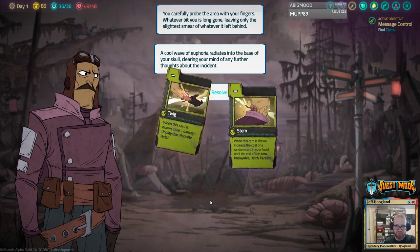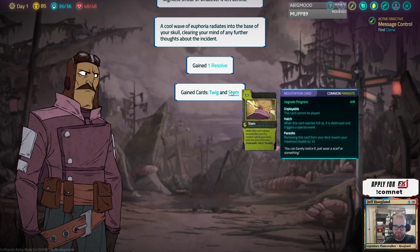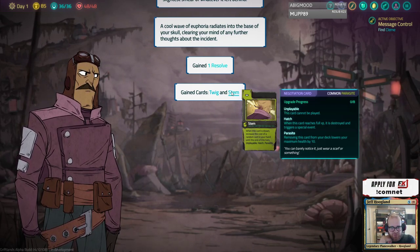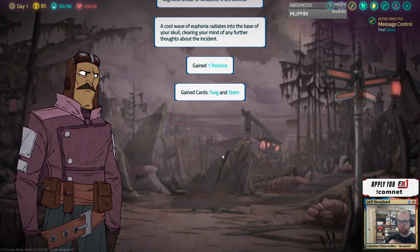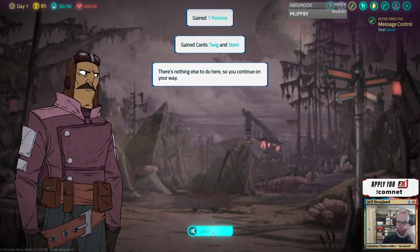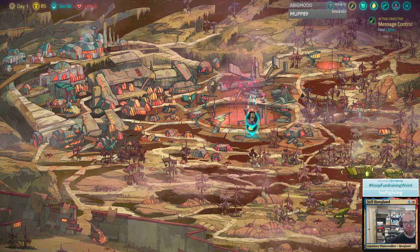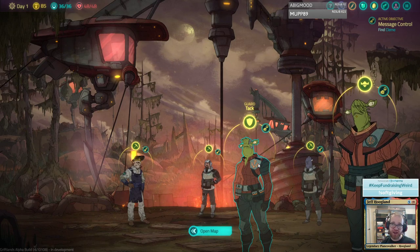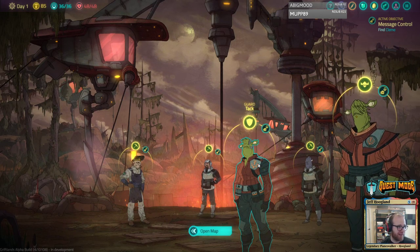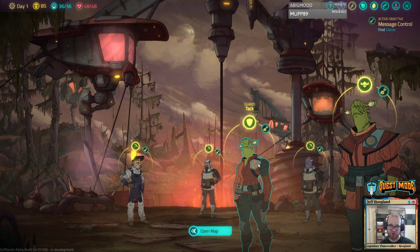We gained twig — when this card is drawn, take one damage. Unplayable. When this card is drawn, increase the cost of a random card in your hand until end of turn. I need to be fair — when we were Sal, part of her storyline was smuggling goods in and ignoring the quarantine that was supposed to be issued on them. So there's that.